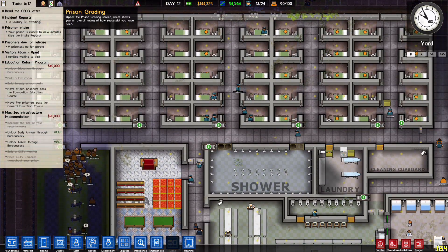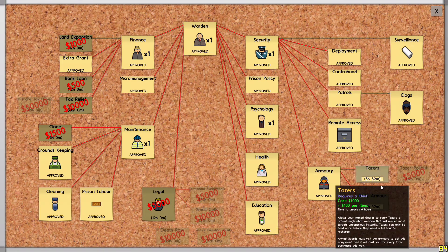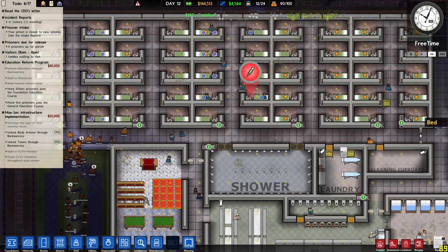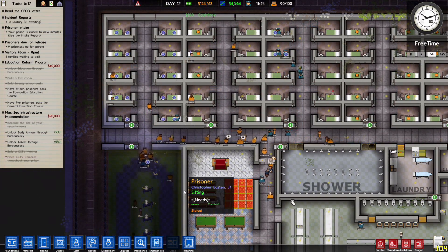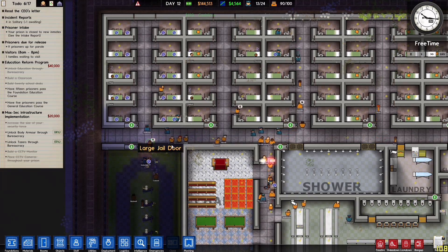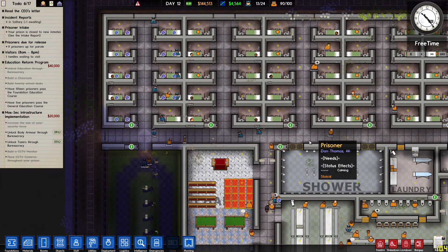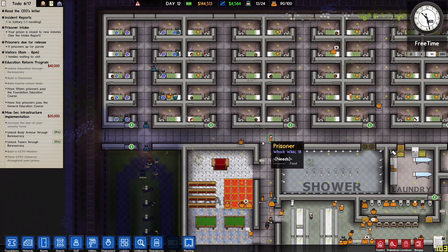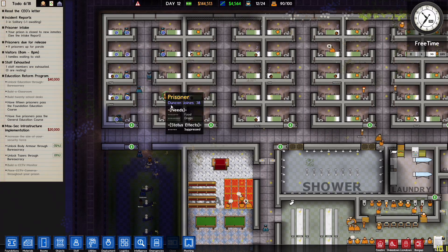That ding was remote access — yes indeed we have remote access. We are now working on tasers and body armor. Right now we are just doing a cell-by-cell search.